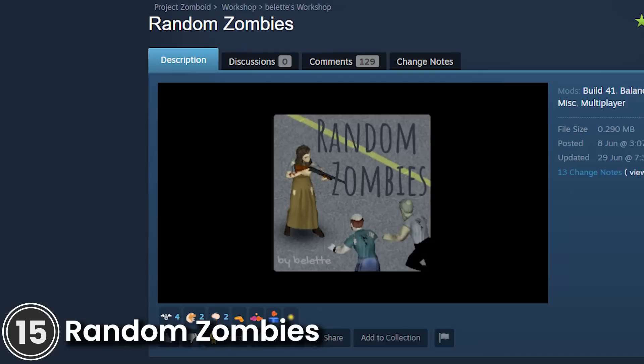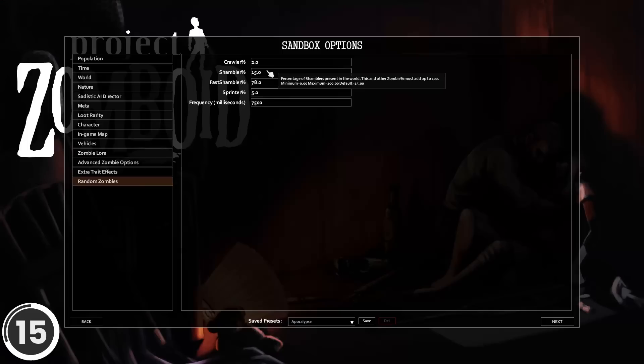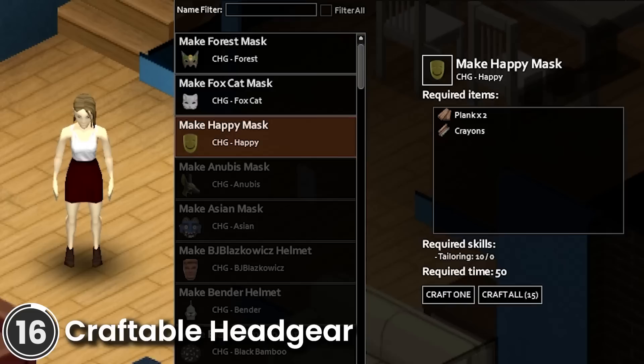Random Zombies. This mod lets you customize how many zombies of each type appear in your game. To do this, go to the Random Zombies page during sandbox creation.